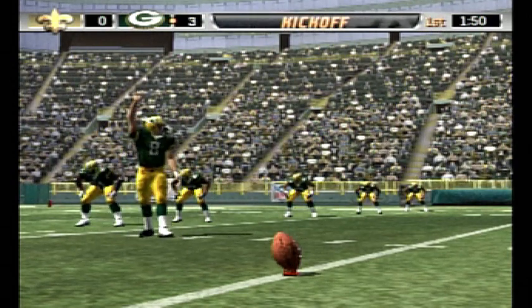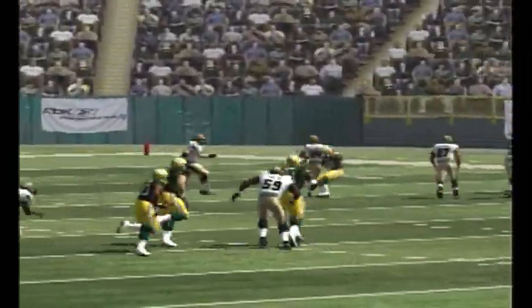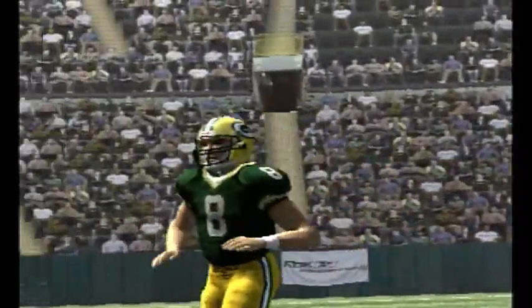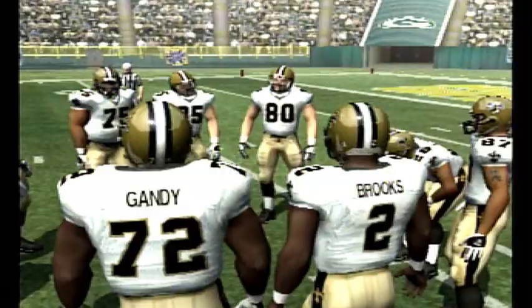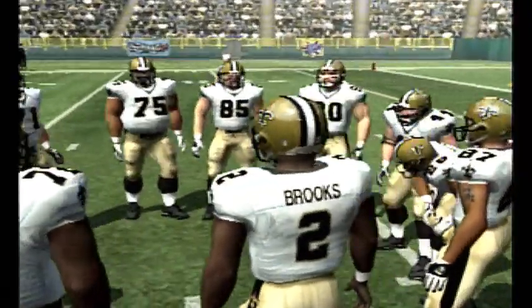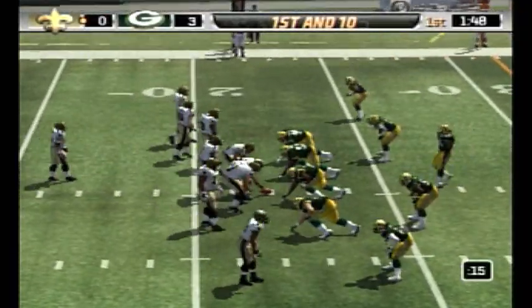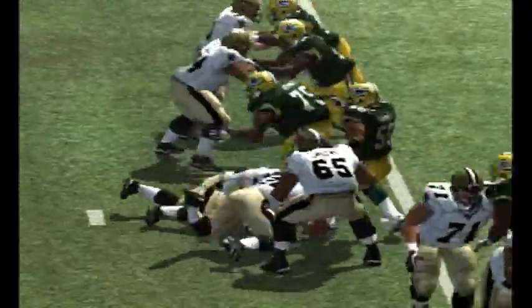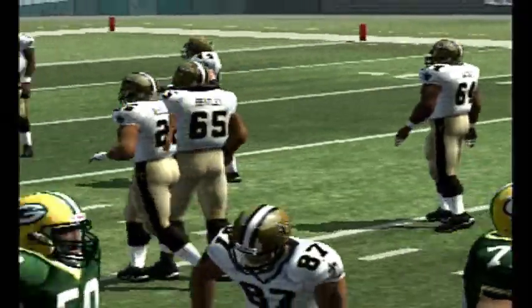Longwell is just about ready to kick this one away. They'll return this one from the eighth on the kickoff return. They're ready to go on offense for the first time. Ball on their own 22. Green Bay lines up in a 4-3. Barnett records the stop. McAllister takes advantage of a little daylight and picks up three yards.